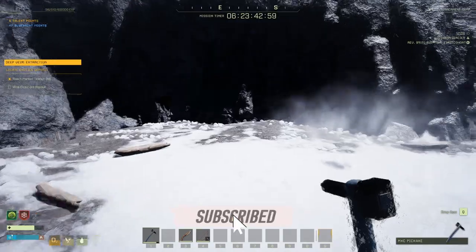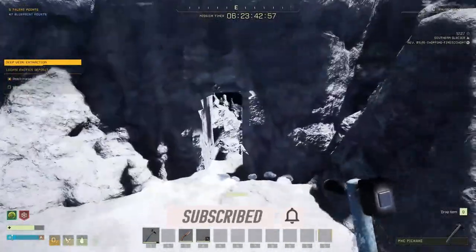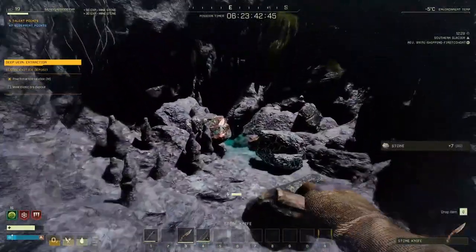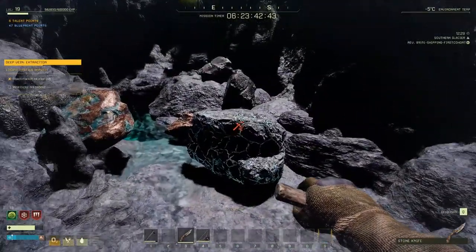Welcome to the objective. Get to the cave — sometimes it's blocked, sometimes it's not. Jump into the cave and get in here. Like I said, you can even do this with a knife. Here's your exotic right here.